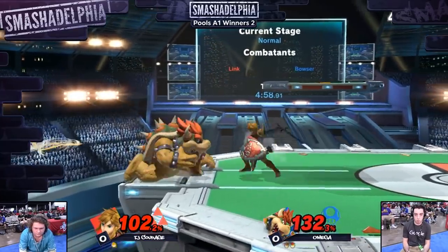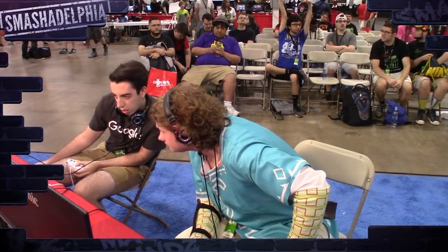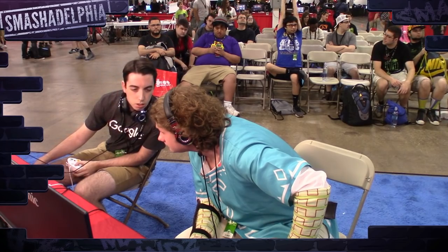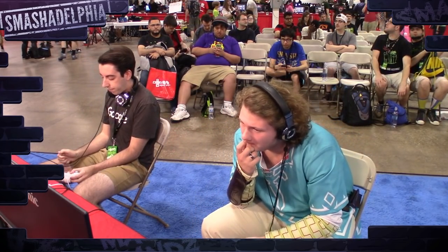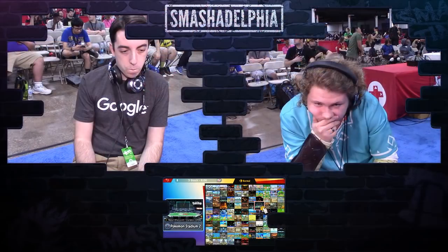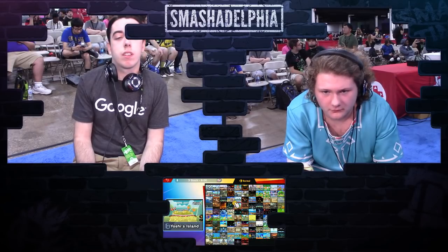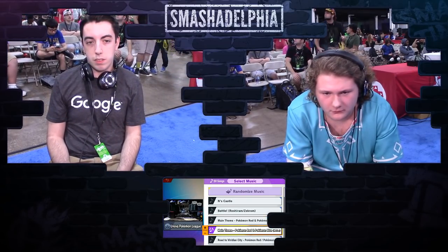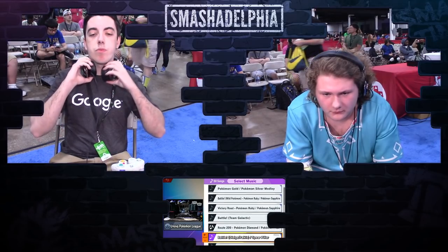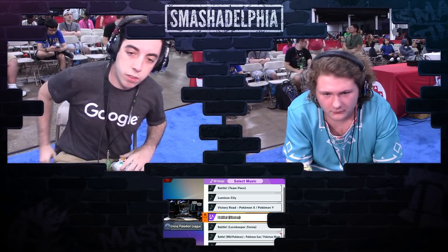Here's another great setup — the boomerang coming from behind him gave him a free forward tilt. Even if he was holding shield, the boomerang was also applying shield pressure, so he had the chance to potentially shield poke as well as push him back and make himself completely safe. That was a really well-spaced forward tilt. With Link there are so many opportunities to change up how you want to pressure someone on shield, and even if your pressure doesn't get blocked, you're just dealing free damage. Link is able to put out numbers.